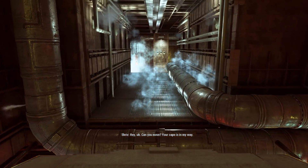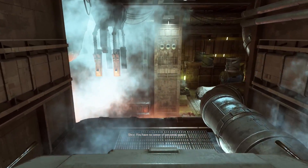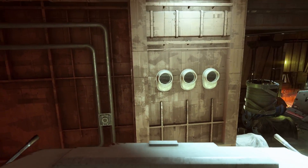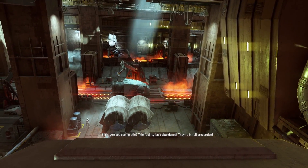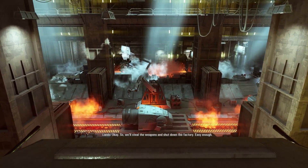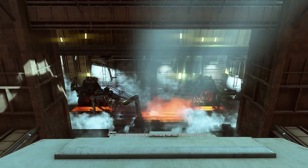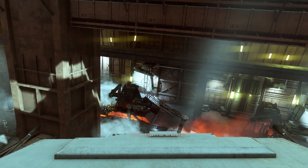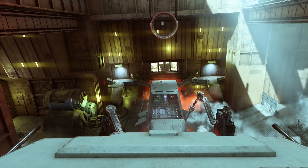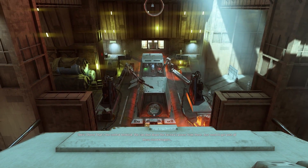Can you move? Your cape is in my way. I know — you have no sense of personal space. But I have a great sense of style. Are you seeing this? This facility isn't abandoned; they're in full production. So we'll steal the weapons and shut down the factory. Easy enough. That's what she said about rescuing Han Solo from Jabba's palace. Just figure it out — we always do. Nothing ever goes according to plan when you're around. Oh, are they putting us into the AT-AT right now? Yeah — as the head. Central Terminal. We can shut down the factory's power from there.